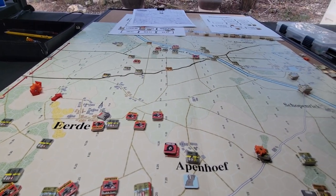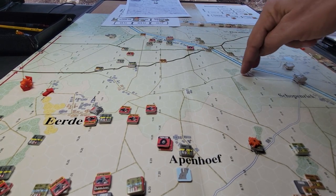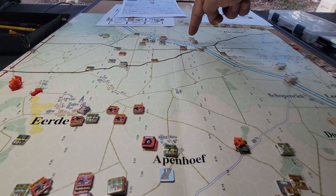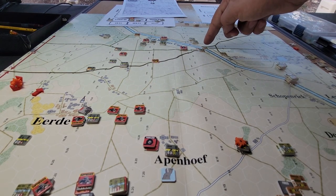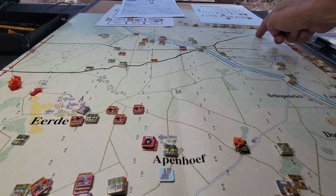The first battalion up here — their job was to send one company into these woods to provide some overwatch or supporting fires, and then two companies would come around these woods and towards the canal along the canal line, and try to capture this bridge, with the follow-on action to take the other bridge up here, which is worth 1 VP as well.